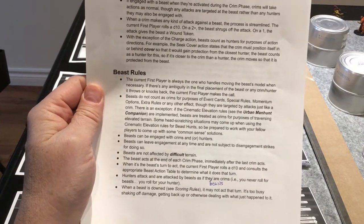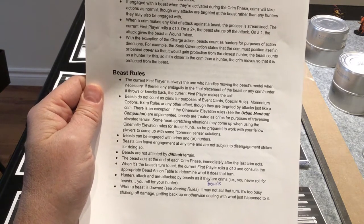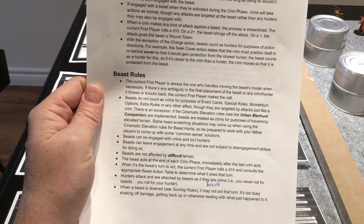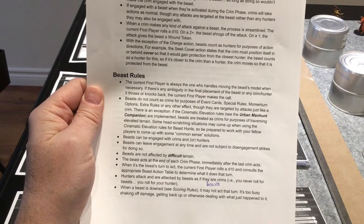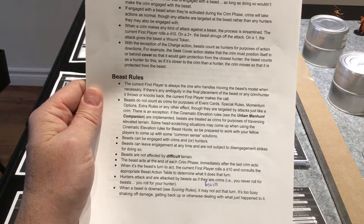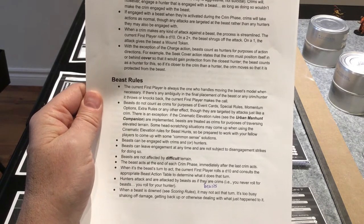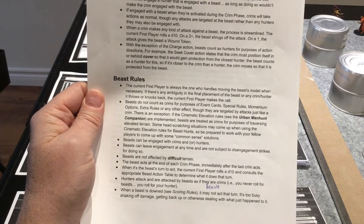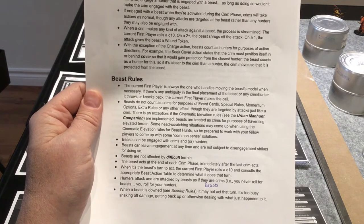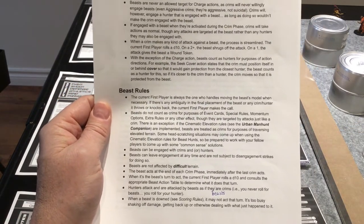Let's talk about the beast rules. The current first player always moves the beast. Anything that moves the beast - knockbacks or throws - the first player decides direction. The beast is not a crim for any purposes of event cards, special rules, or momentum. The beast can be engaged with crims or hunters but only tries to engage hunters. The beast can leave engagement anytime and is not subject to disengagement strikes. The beast is not affected by difficult terrain. The beast acts at the end of every crim phase. The first player rolls a d10 and consults the chart based on whether the beast is engaged or not. When the beast is down, it doesn't act - it just gets up.